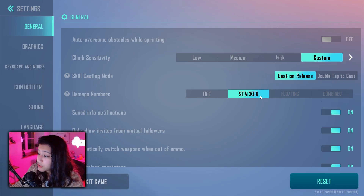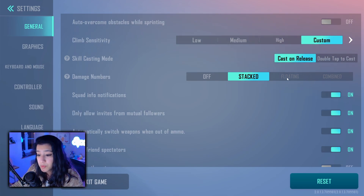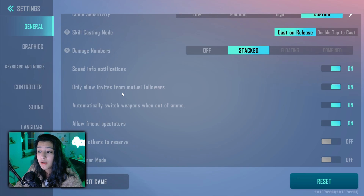Damage numbers for me are stacked, but this is pretty much preference. Squad info notifications is on for me — this means that whenever your allies get attacked, their character will talk and say things like 'I'm getting shot at' or 'I spotted an enemy.' I find this useful, so I leave it on. If you don't have a lot of experience in battle royales, definitely leave it on.